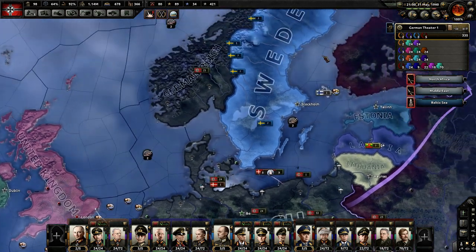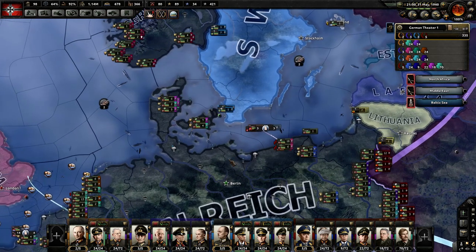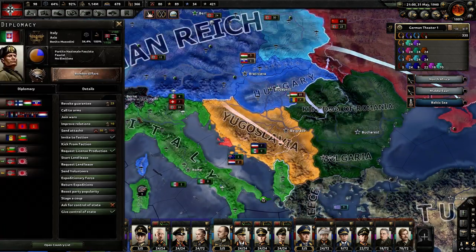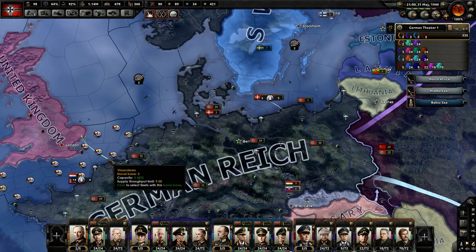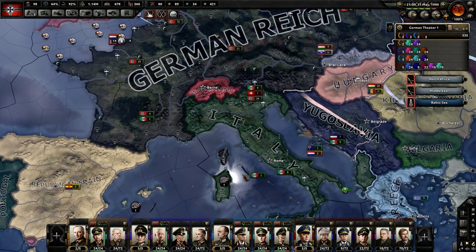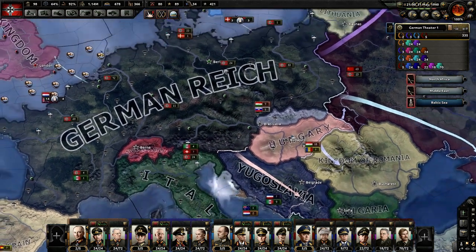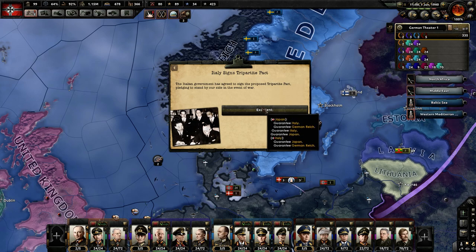Some other things I learned from researching this video: the term 'Axis' was coined by Benito Mussolini — the leader of Italy — who said something like 'the world will spin on the axis of the friendship of Germany and Italy.' And the Tripartite Pact was basically between the three classic Axis powers: Japan, Germany, and Italy. Italy signs it — perfect.